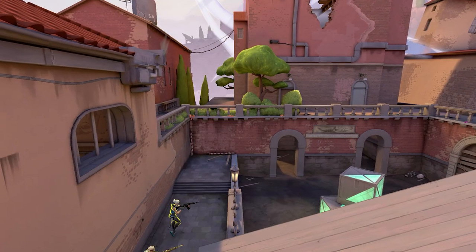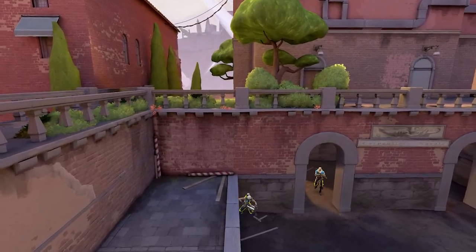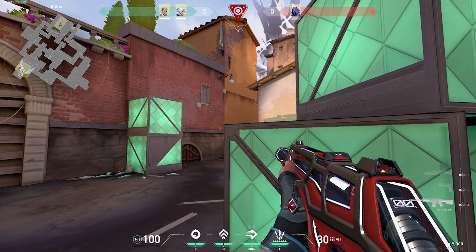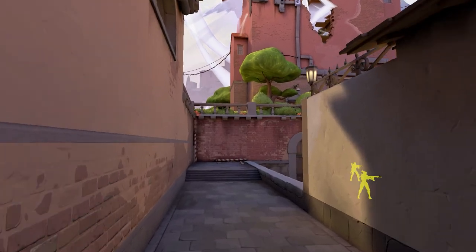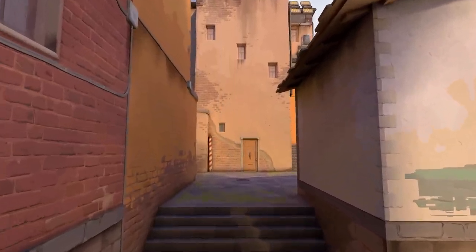Let's run a simulated post-plant scenario on the B site of Ascent. Let's say you're the attacking team and you've got the spike down on B site. It's a 2v2 situation in the post plant, and you're playing on default while your other teammate is in the back of Boathouse. It's completely unrealistic here for you to turn around and look at your teammate to see where he's holding. When you're in the position of having one person on default and one person Boathouse, both players have the responsibility of holding one of the two lanes that the retaking team could come from — stairs and lane.